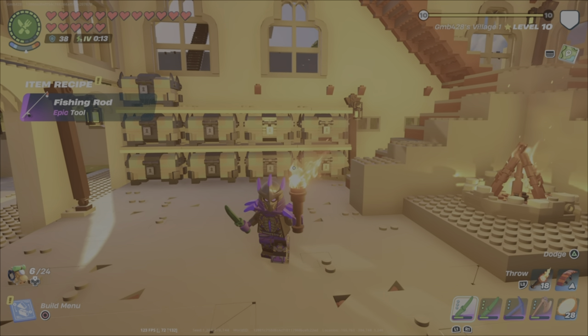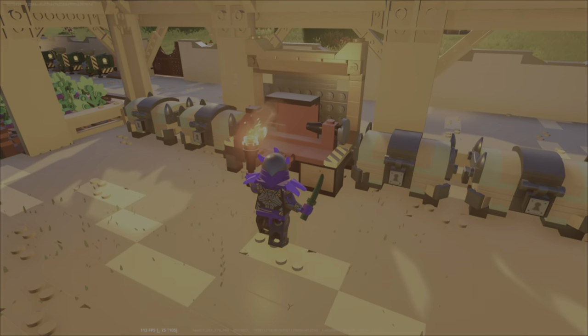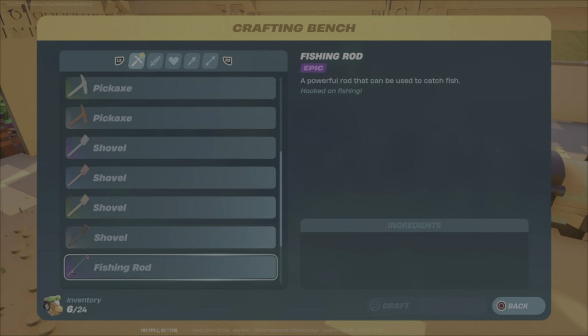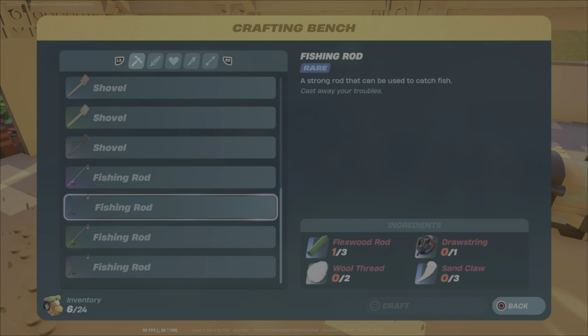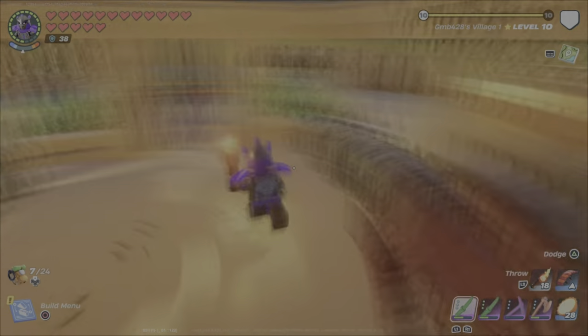I grabbed my frost pine rods, which is the last item needed to unlock the epic fishing rod. So we've now unlocked all four fishing rods. At the crafting bench, scrolling to the bottom of the first page, you can see all four rods and their recipes: wolf claw, wooden rod, and cord for common; knotted rod, cord, silk thread, and wolf claw for uncommon; flex wood rod, drawstring, wolf thread, and sand cloth for rare; and frostbine rod, drawstring, arctic claw, and heavy wool thread for epic.